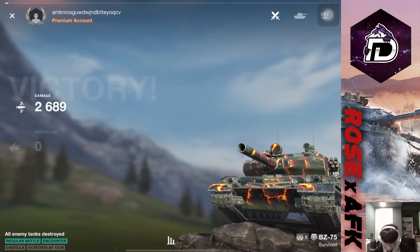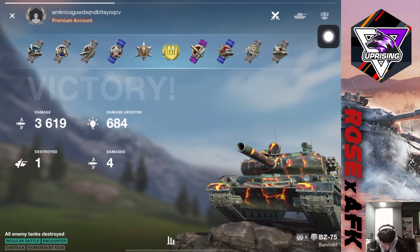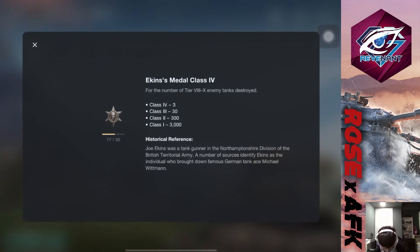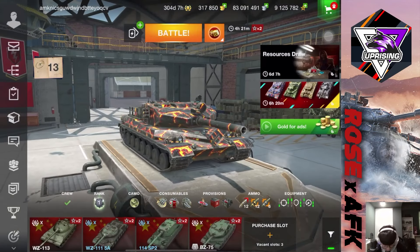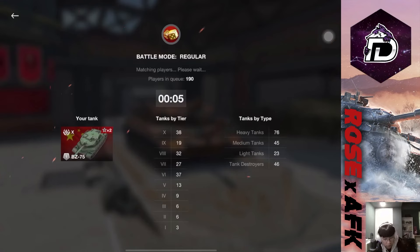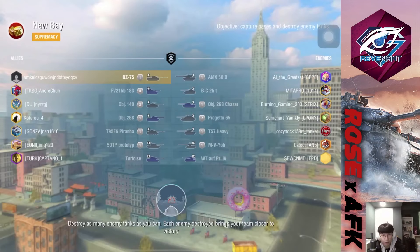I was just snap-aiming so I didn't use AP but that should have been a pen. With those two terrible shots at the end we still managed to do 3.6k damage. We'll do one more game with the shotgun — let's play a fun two battles.